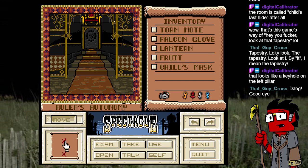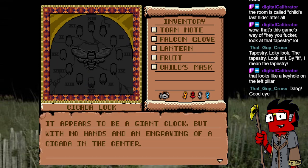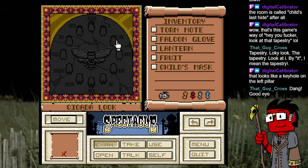That sounds like a trap! Hey, Cross, welcome back. Let me look at that tapestry. It appears to be a giant clock but with no hands and an engraving of a cicada at the center. We have to go steal fireflies.